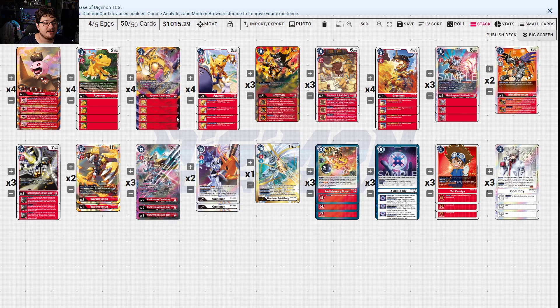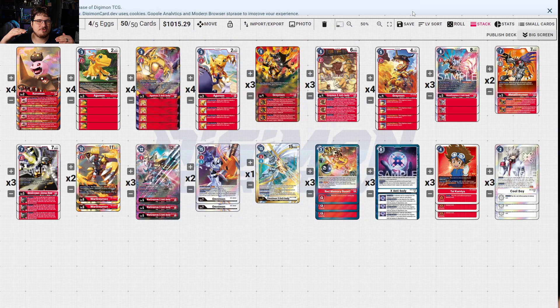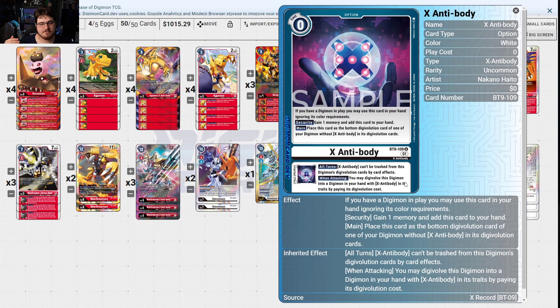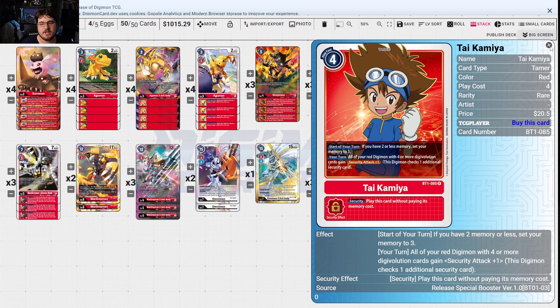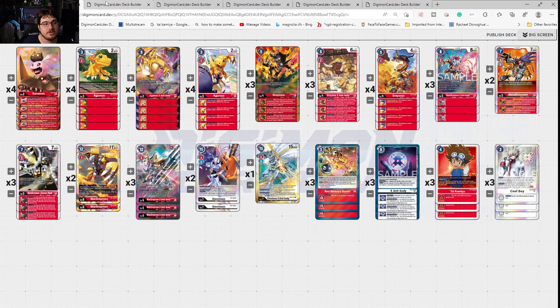The self-protection doesn't help against DP reduction, so if you can minus it off the board you're in a good spot. Blitz Omni is basically blitz for game after you clear out security. X Antibody self-protection is for when your opponent is going to come in hard. Searchers are always necessary. X Antibody helps against blue hybrid — being able to gain memory and add this card to hand, and it can be placed underneath one of your digimon instead of evolution sources. All turns X Antibody can't be trashed by card effects, and when attacking you may digivolve into an X Antibody digimon by paying its digi-evolution cost. Most X Antibodies are free, so you go to town. Ties for extra security checks, and Cool Boy for the memory and draw.